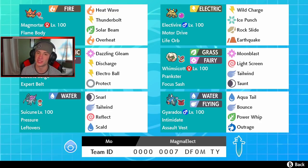In the final spot we have Gyarados with Intimidate to drop physical attack, the Assault Vest for special attackers, Aqua Tail for STAB, Bounce for flying STAB, Power Whip for coverage, and Outrage for last coverage. If you want to try this team yourself, the rental code is at the bottom of the screen. Let's hop on the ranked doubles ladder and try to get some wins with this Electivire and Magmortar team.